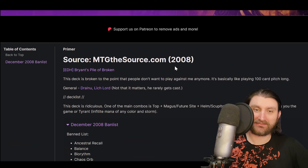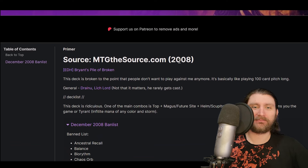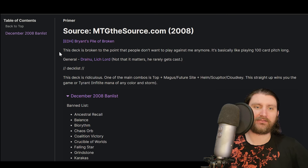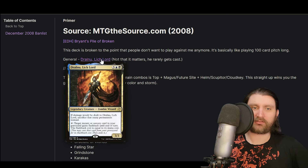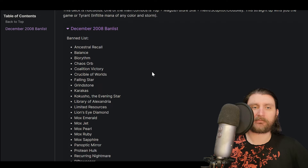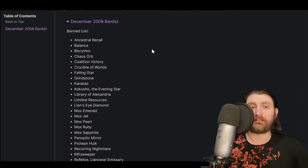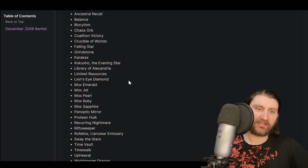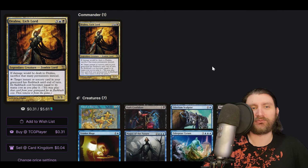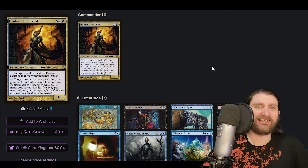First, we need a little context on what we're looking at. This is a list from 2008 — pretty far removed from what we're used to seeing. The only info we have is that the deck is broken to the point that people don't want to play with Bryant anymore. It's basically like playing 100-card Pitch Long, which is kind of like a storm list of the time. Our commander is Drowned Lich Lord, and it's important to note the ban list in 2008 is very different from nowadays — a lot of stuff is missing that would be quickly added.